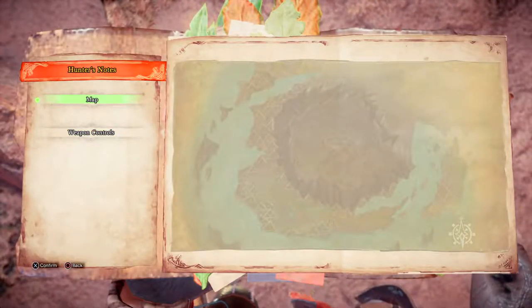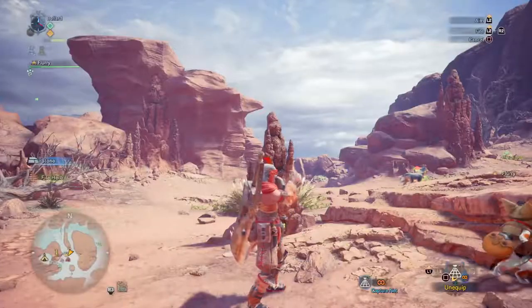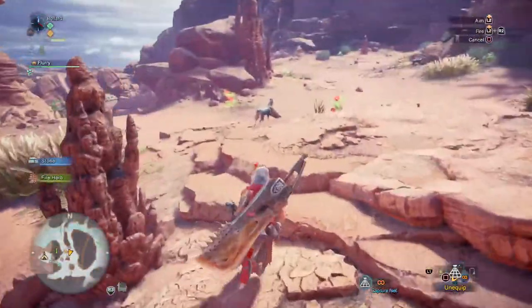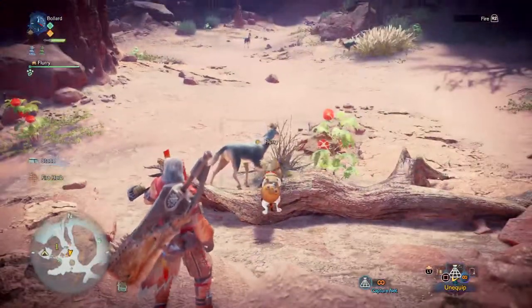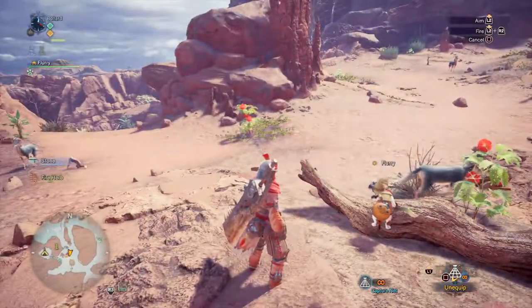Hunter's notes maybe. It doesn't seem to be in here, at least it's not in the beta. Maybe in the full game there'll be somewhere you can read your details. I doubt I can capture a Kelbi but that would be amusing.